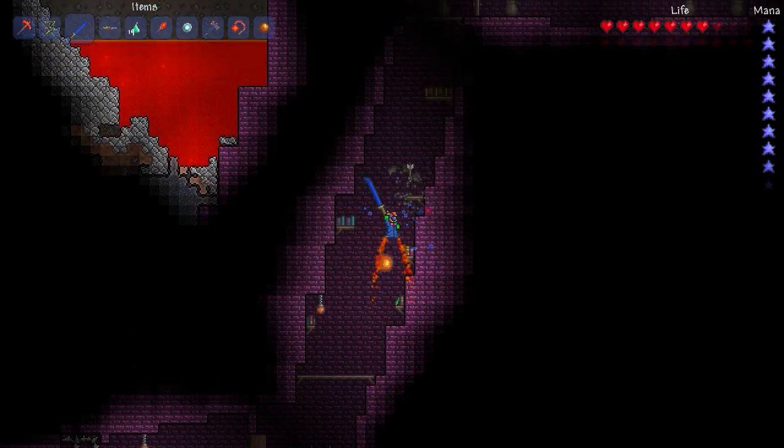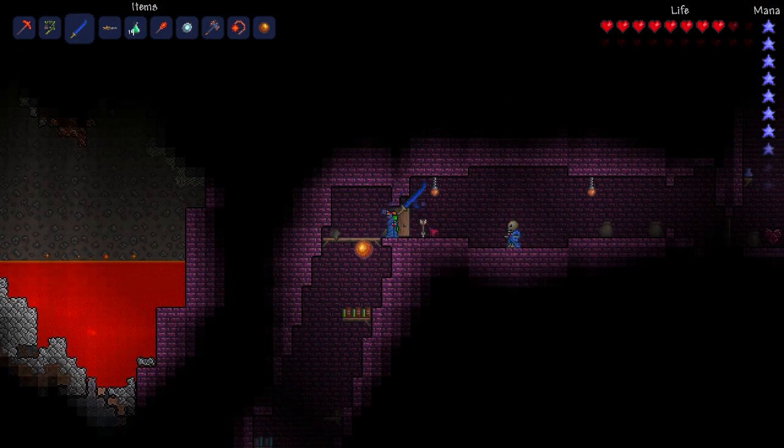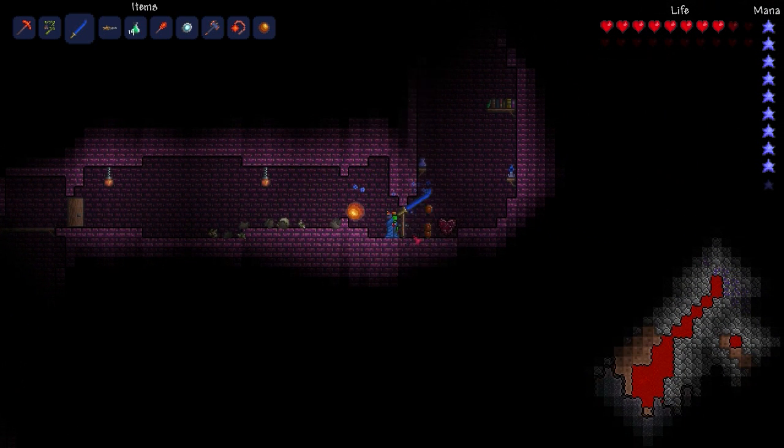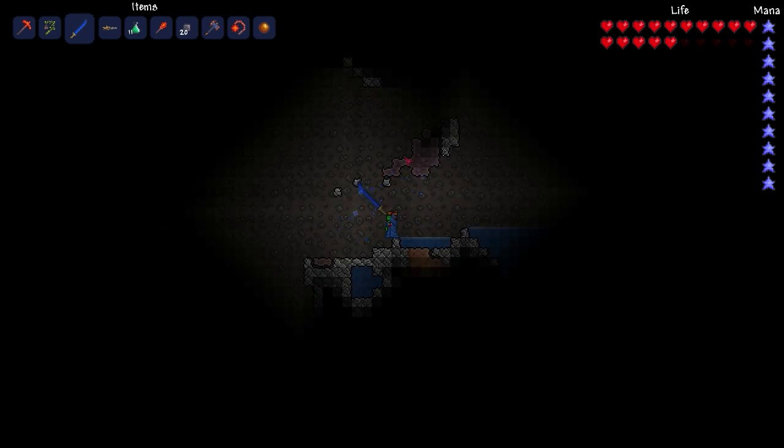One other bonus of the Muramasa is that unlike most swords in the game, the attack key can be held down for continuous use, making it even easier to use. Also it gives out a small amount of light when swung.